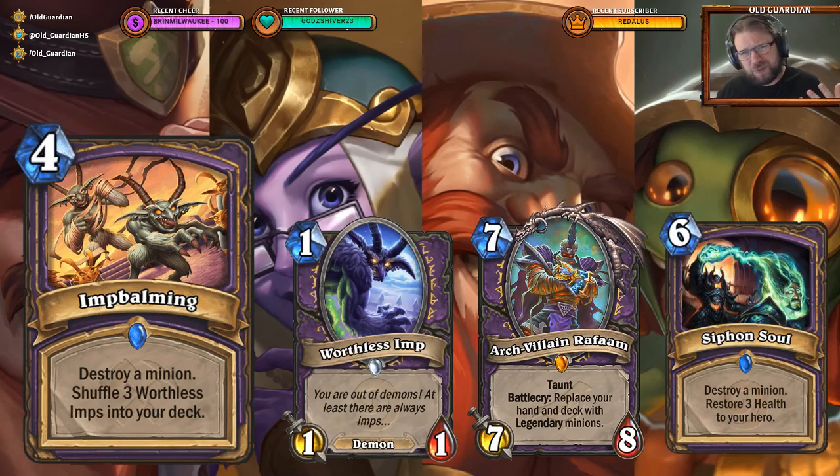People are already trying to justify it: you can turn it into an upside with cards like Arch-Villain Rafaam and turn those three Worthless Imps into legendary minions, or use this in a fatigue matchup for a fatigue advantage. But if you ask yourself whether four-mana hard removal is useful in a fatigue matchup, the conclusion is no — it's not. If it's a fatigue matchup, four-mana hard removal is completely useless.